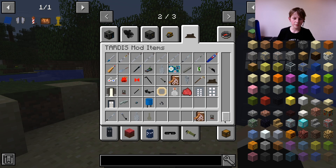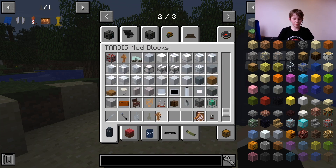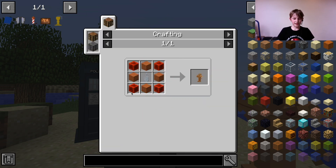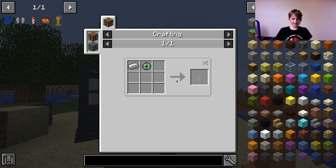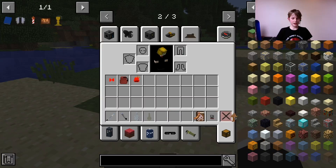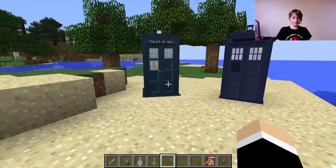If you want more New TARDIS Mod content, let me know. By the way, if you want a TARDIS from the TARDIS Mod, you're going to need TARDIS coral, which is crafted with planks of any kind and resin blocks around the edge. You also need a TARDIS key, which is crafted with an iron ingot and an iron vender. You place the TARDIS coral down, wait, and basically you get your TARDIS.